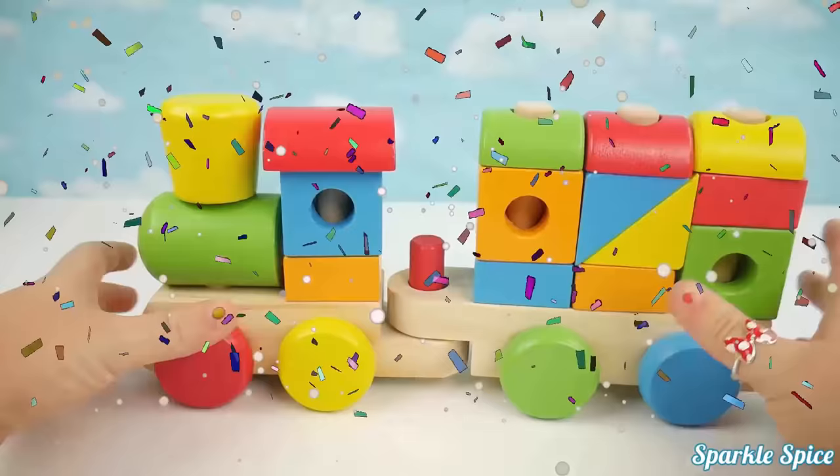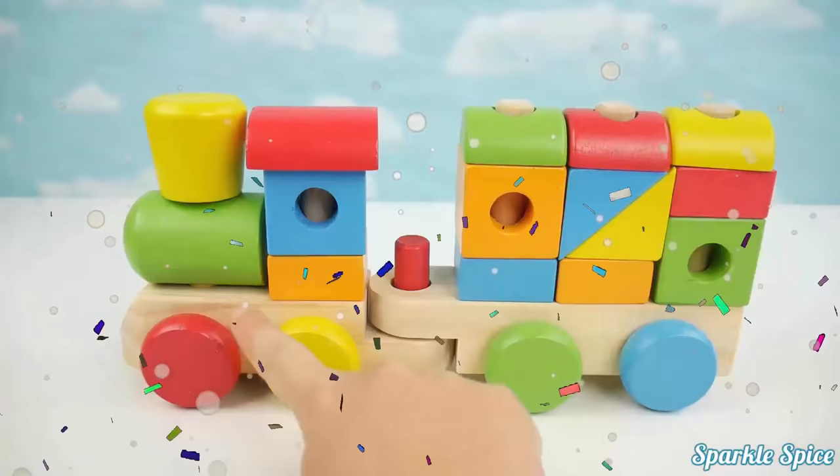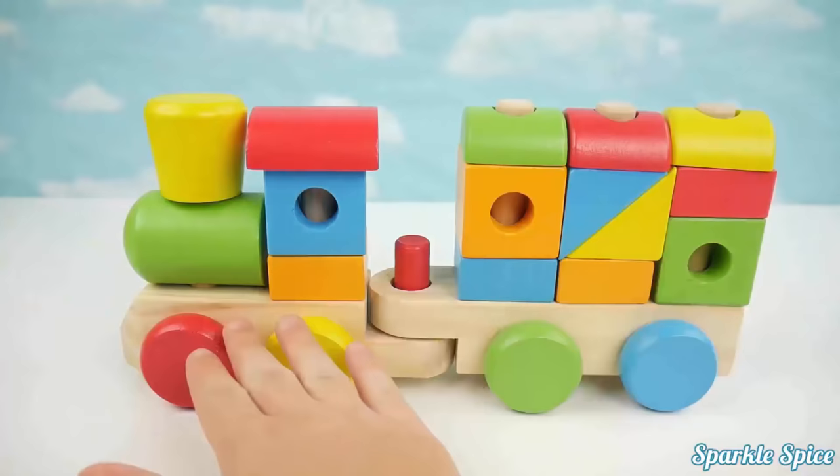Hey guys, it's Sparkle Spice. And today I have this Melissa and Doug train with all these different colors and shapes. Let's go through the different colors and shapes on our train. First, we'll talk about the colors. Let's do the wheels first.